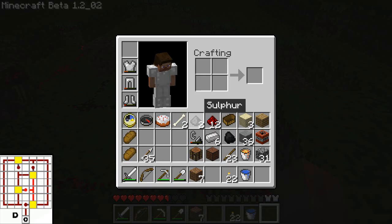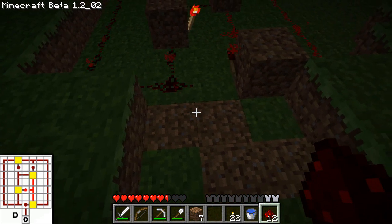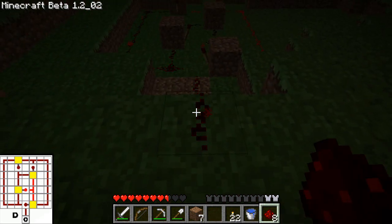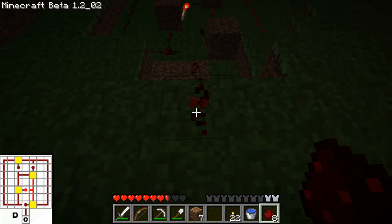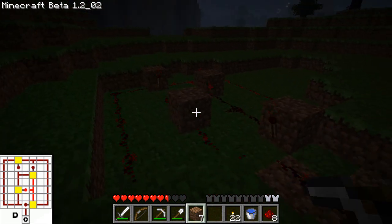From there, with your remaining pieces of redstone, where you want to extend the power is right here in the middle. And as you can see, it just turns the circuit on and off and gives you power — on, off, on, off.